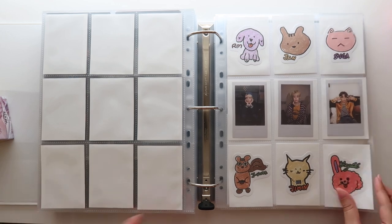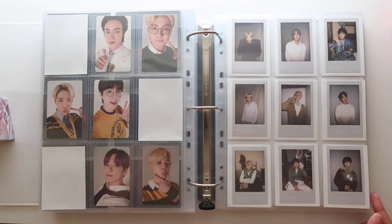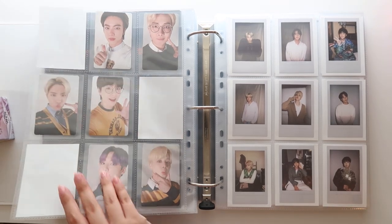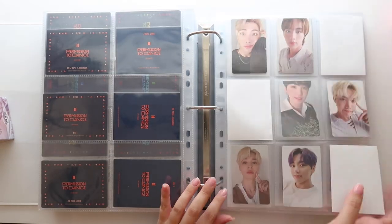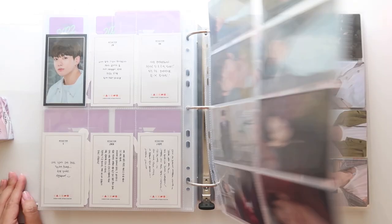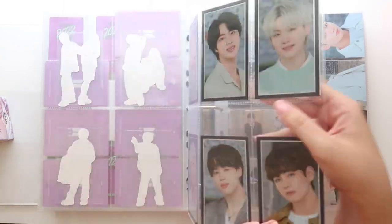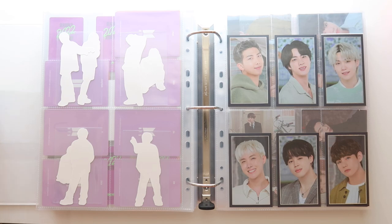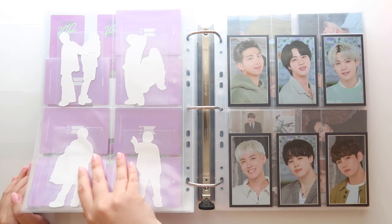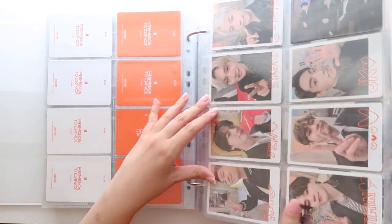I'm going to put Tae's sticker in his own binder, so we just have six stickers, which actually works out quite perfectly for this layout. That is all I have done for my main BTS binder. And now I just need to grab Taehyung's binder.